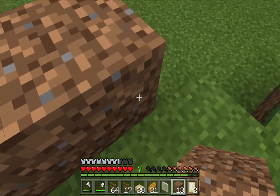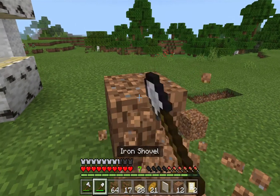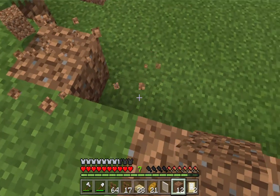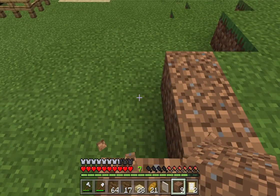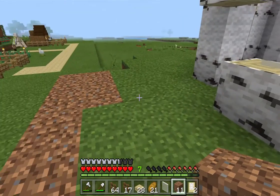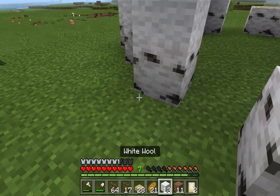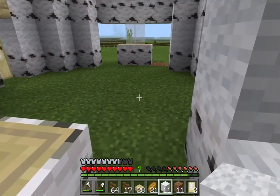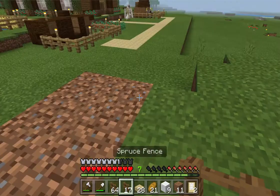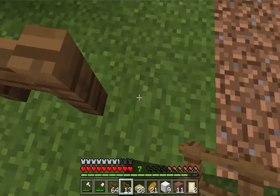I want to extend this out. Every time I try and place a block it places two — that could be pretty hard to work with. Let's put this right here on every side so the fence gate has something to connect to. It's almost night. We'll have it go around to here — okay, now everything's working again.